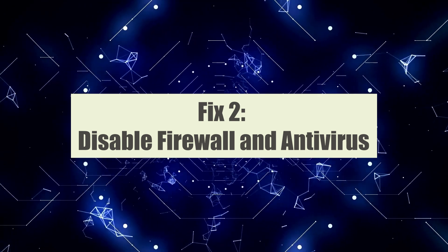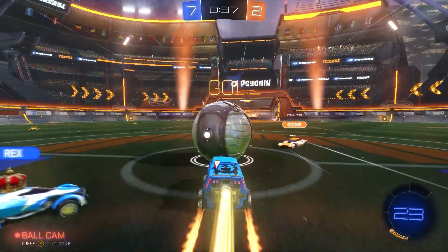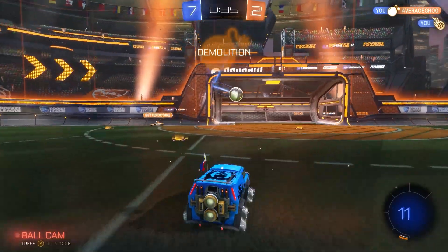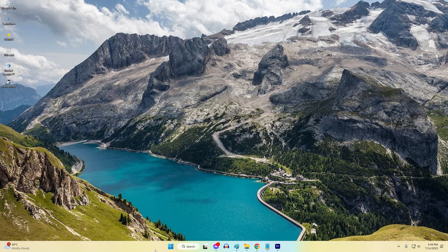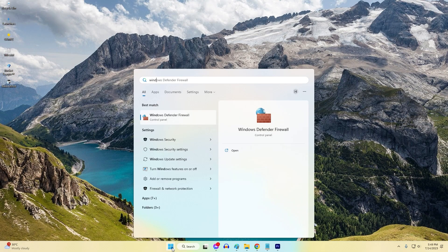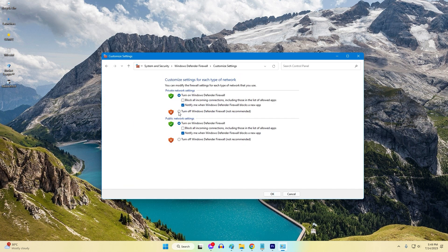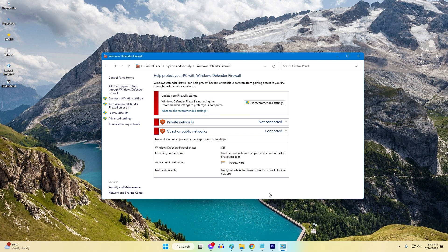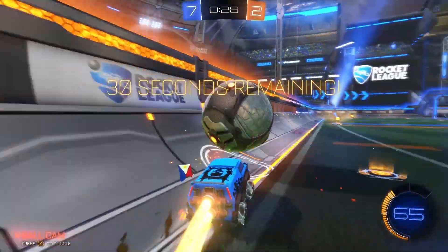Fix 2: Disable Firewall and Antivirus. Disabling the firewall and antivirus temporarily can be a solution to fix Rocket League connection issues on PC. Firewalls and antivirus software often have strict security measures that can interfere with the game's network connectivity. By disabling them temporarily, you can determine if they are causing the connection problems. If disabling them resolves the issues, you can then reconfigure them to allow Rocket League's network traffic while maintaining essential security measures.